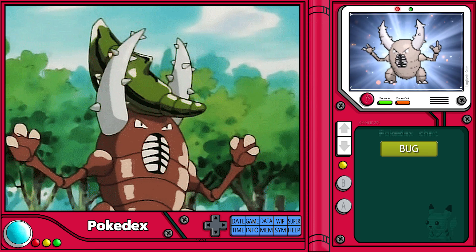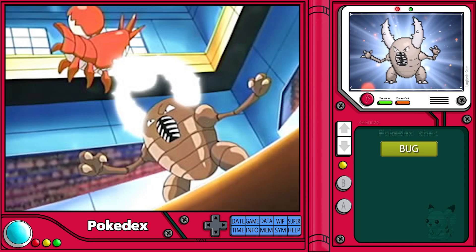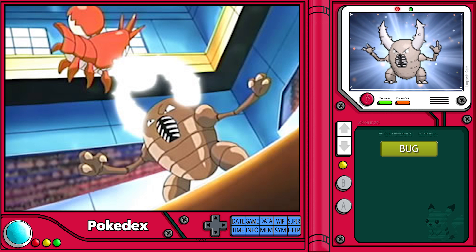When hunting in the wild, Pinsir will grip prey with its large pincers and attempt to crush the victim, or if the victim proves to be too difficult to crush, it will swing and toss it with extreme power.